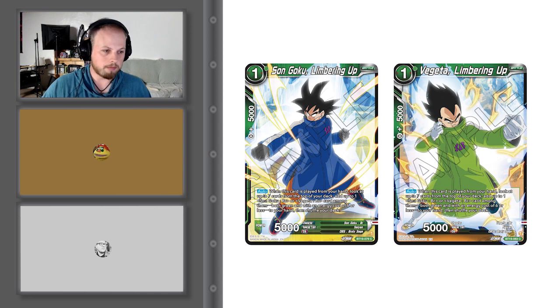Immediately this opens up the possibility of a red-green Gogeta BR deck, combining with things that came out in Vermilion Bloodline. I'm already interested to see how compatible this stuff is with that. I think they're pretty locked by the color of the fusion pieces — the reds require red Gokus and Vegetas, the greens require green — but I could be wrong about that. Cards you want to combo. That's kind of weird to go into next, but the 3-drops.